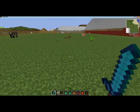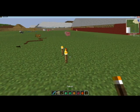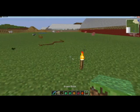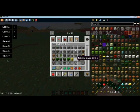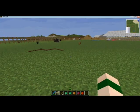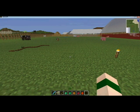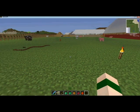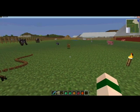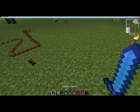Moths have also been tweaked just a tad. And the Bane of Arthropods enchantment will now target insects, crabs, and scorpions — it didn't before, but it will now. And the Smite enchantment will now affect the undead MoCreatures.